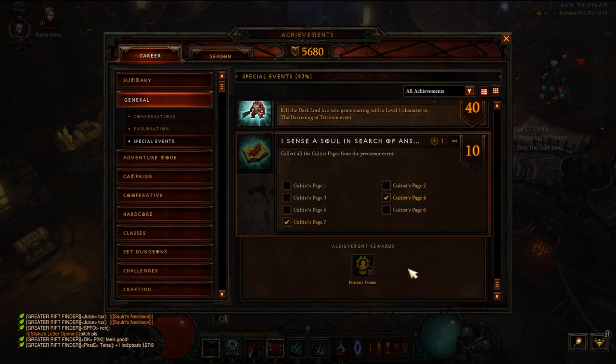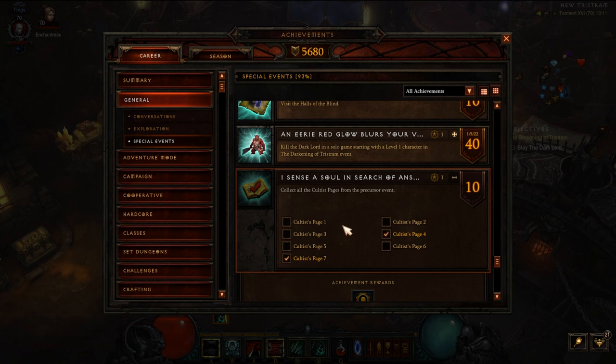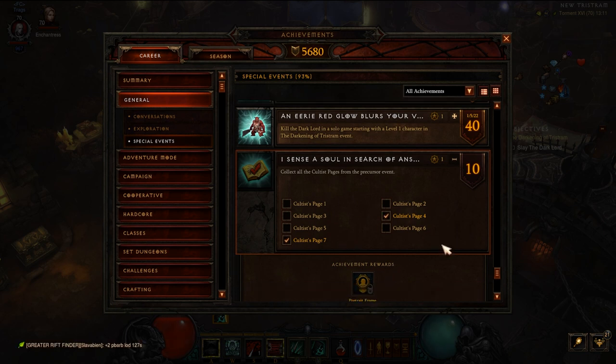The achievement is 'I Sense a Soul in Search of Answers' — a brilliant line from the game. You have to collect seven cultist pages. The problem is you can't farm them in T16 maps — you have to do it in general Sanctuary, like bounties. You can only get them from killing cultist humanoid enemies. The drops are random, so you can get the same page twice — I've had page seven twice — and after a few hours of bounties I've only found two pages.